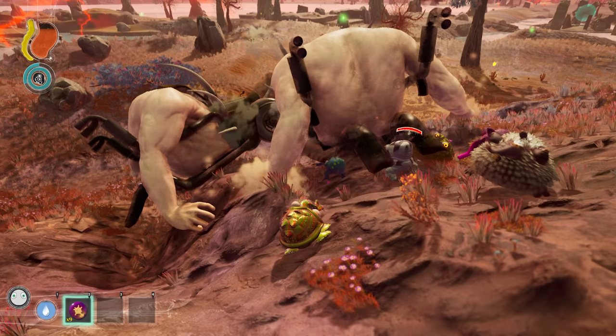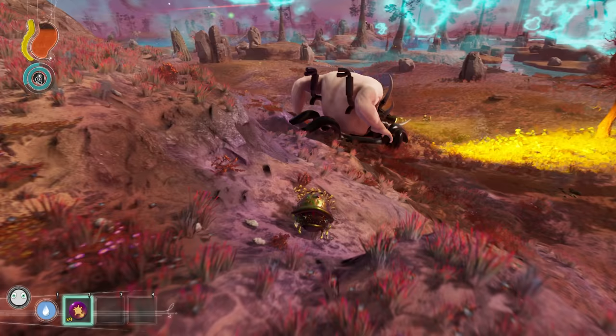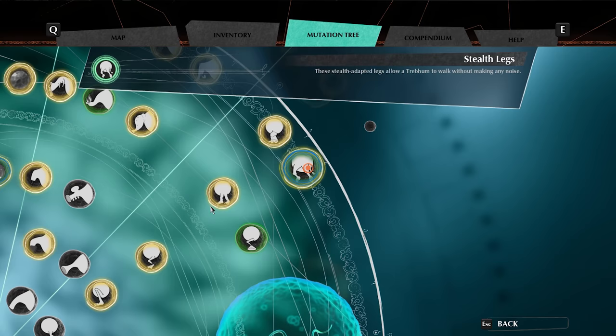Dead Cleansers will drop a special amber-looking item, but only after Trebom have unlocked the mutation tree in their inventory. Trebom that suck up this item will have one of their mutations randomly protected for the rest of the game.